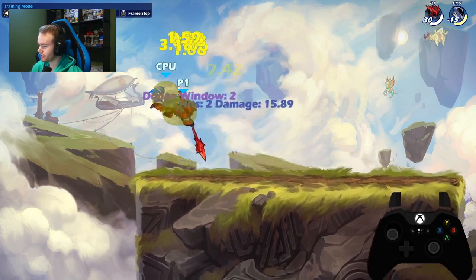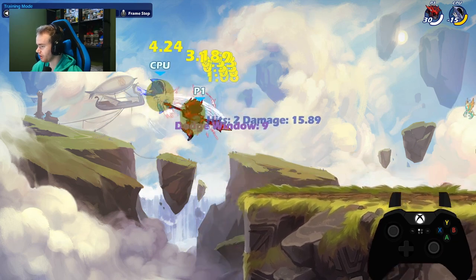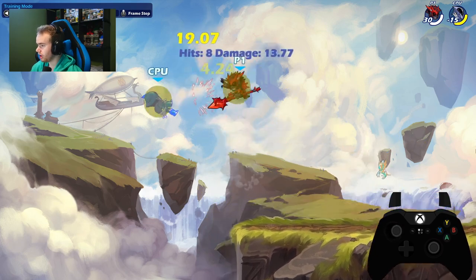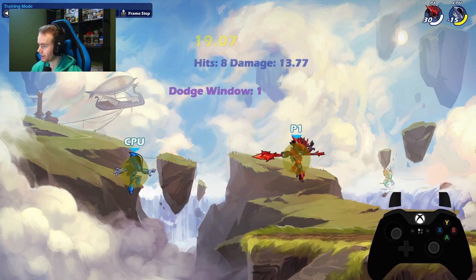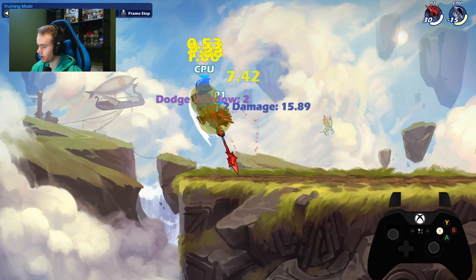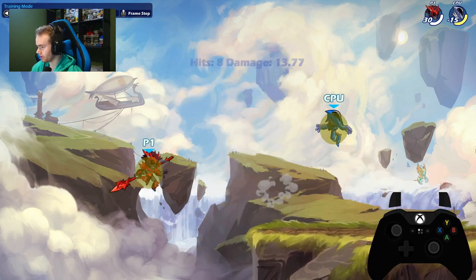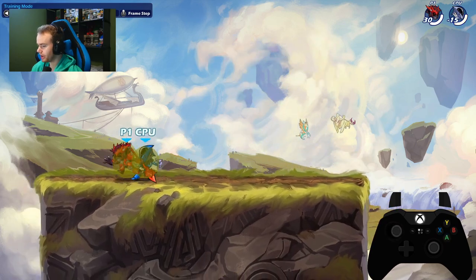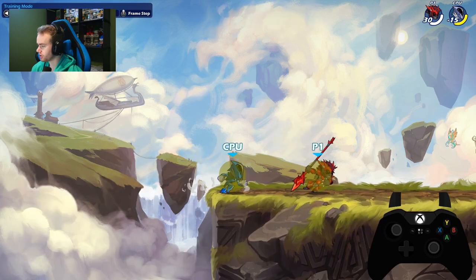Next combo is spear downlight sider, your kill option combo — kind of what you use to finish them, just super solid. Downlight sider is not hard to input; it just takes a little time and practice if you're new. It's basically jump and sider at the same time. I like to hold back right after doing it instead of holding all the way forward. Please practice this if you don't know how to hit it.